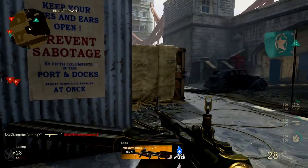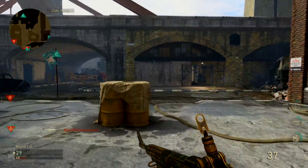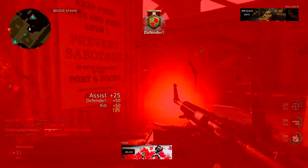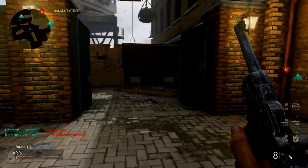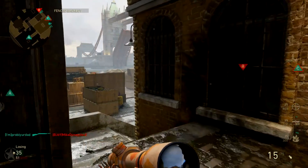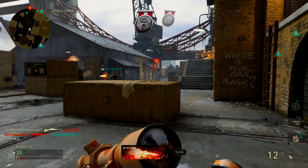Hey, what is going on guys, this is King Alex and today I'm gonna be showing you guys a pretty crazy glitch that I found in Call of Duty: World War 2. You guys can use this to literally rank up your social score really quick and it'll actually get you free heroic weapons that I'm gonna be telling you about in this video. I did do this myself and it was pretty useful.